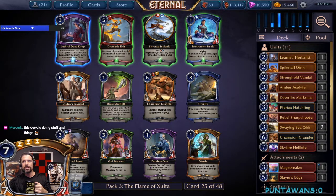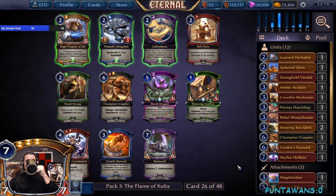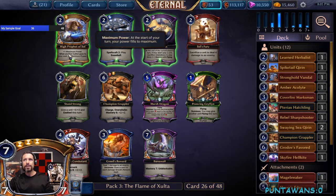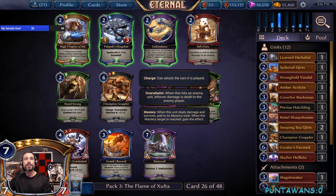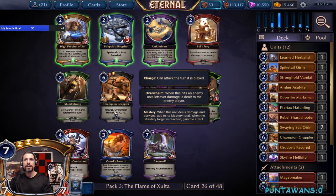We're going to snag Grow Does Favored. If we splash Justice it would be for Draw Strength — that's a good card. But Grow Does Favored is just a good way to make sure we don't die as well as being a good beater. We're immediately rewarded with a follow-up Grappler — yay! There's a Soul's Fury as well but I don't think we're really the high-profit Soul deck even though it's quite powerful. We're going to snag the Champion Grappler here.